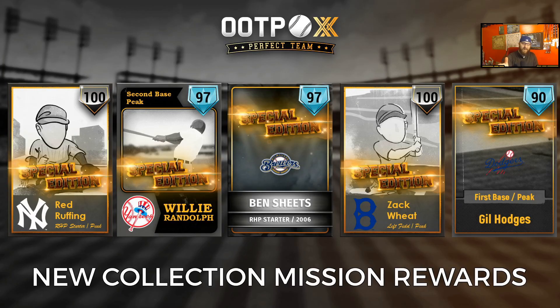We had brand-new team history collection missions today — the Yankees, the Brewers, and the Dodgers. You see the main rewards on the screen there: Red Ruffing and Willie Randolph for the Yankees, Ben Sheets for the Brewers, and Zach Wheat and Gil Hodges for the Dodgers.